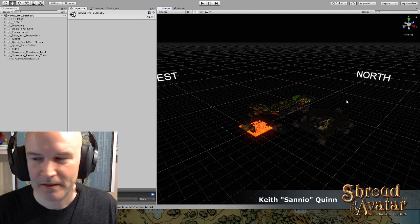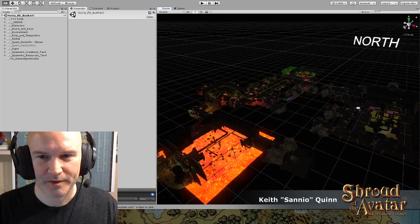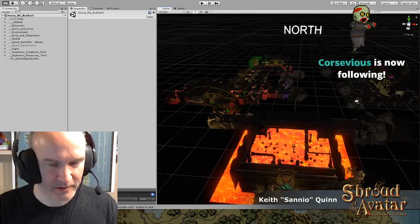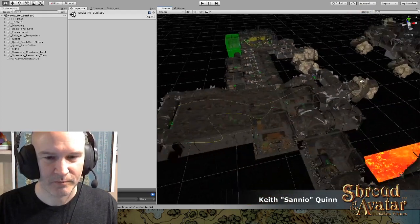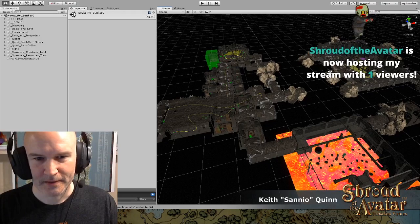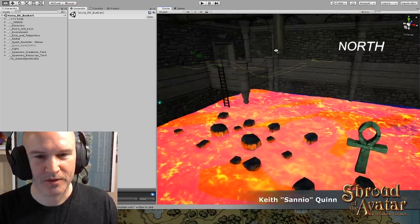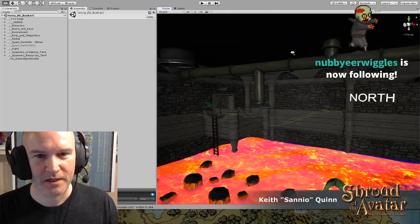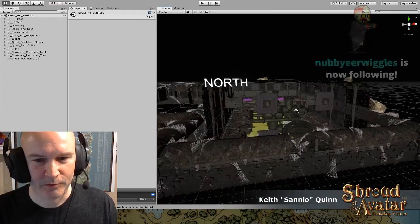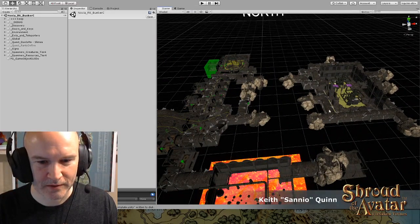Bunker C is pretty similar to Bunker T, but there will be some differences. We're looking at Bunker C right now. These pieces on the left are actually pieces from Bunker T. I know I want to rework some of the bits, but I'm not done yet. In the original Bunker T there was water right here, but in this one there's going to be lava — so that's a little bit of a hint of where it's going to be. You can see a lot of the pipes are rusty.